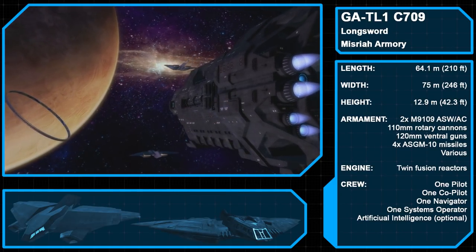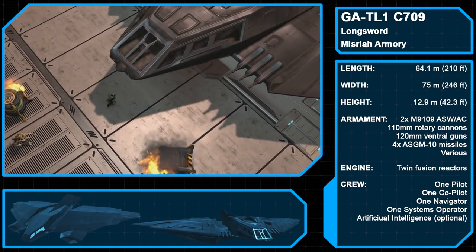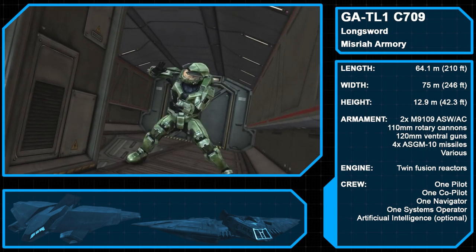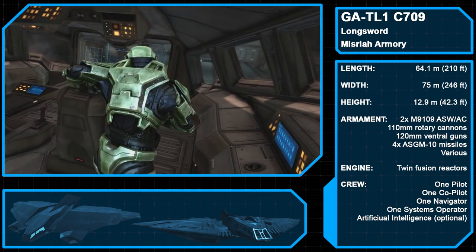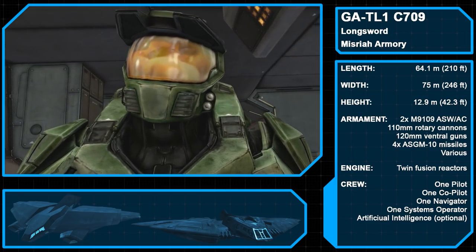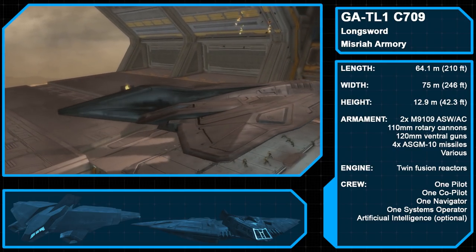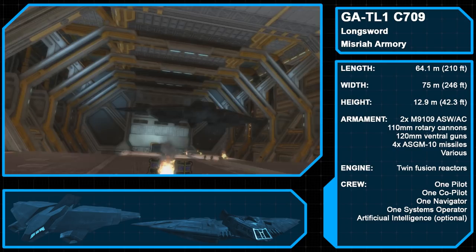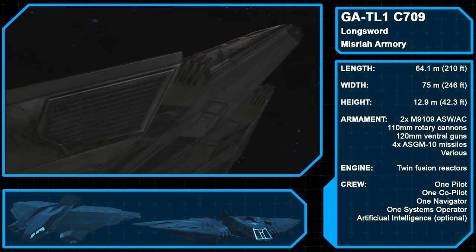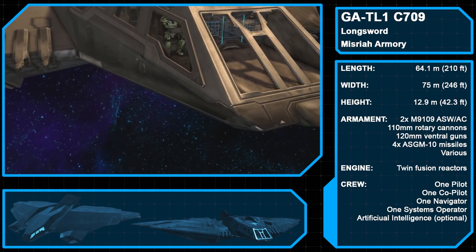The GATL-1 Interceptor/Strike Fighter, aka the Longsword, is the main starfighter in service with the UNSC and manufactured by Misria Armory. There are a number of variants, but the version in CE is the C-709 model. The standard armament is an M9109 ASW-AC 50mm machine-linked autocannon, but Longswords can also be equipped with 110mm rotary cannons, 120mm ventral guns, ASGM-10 missiles, Shiva-class nuclear missiles, and a Moray space mine system, among other options.